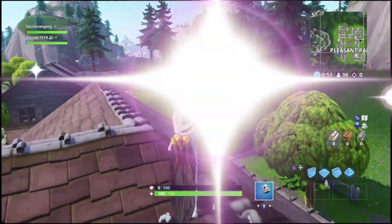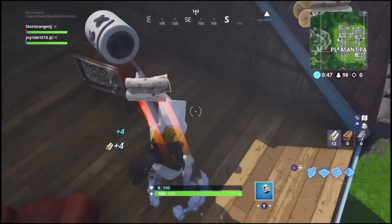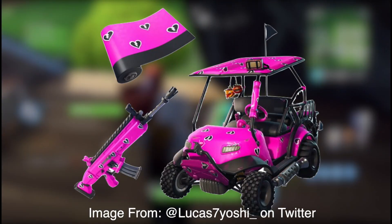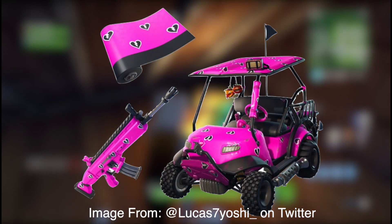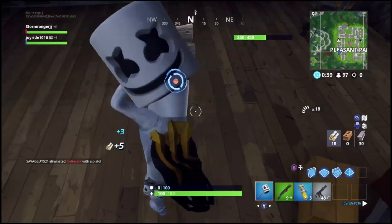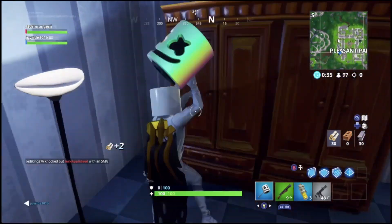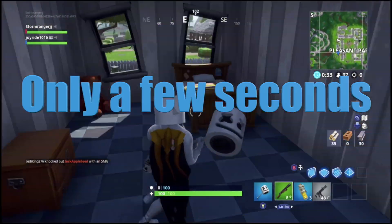Hello everybody, it is StormRanger and today I'm coming back to roll off a brand new Fortnite video. Today's video is on how you can get this brand new Cuddle Team Leader Hearts Wrap for 100% free in Fortnite Battle Royale. This is an incredibly cool wrap and you can get this from doing one action that takes only a few seconds.